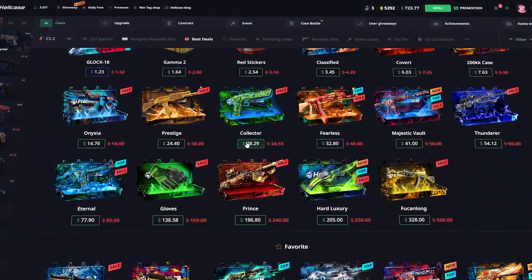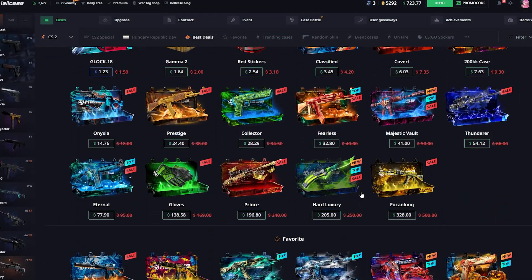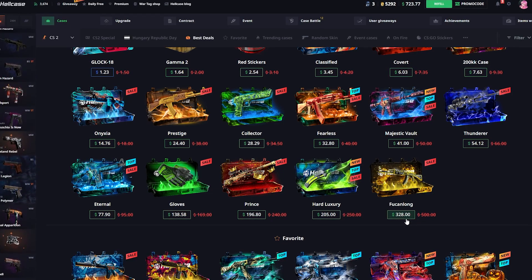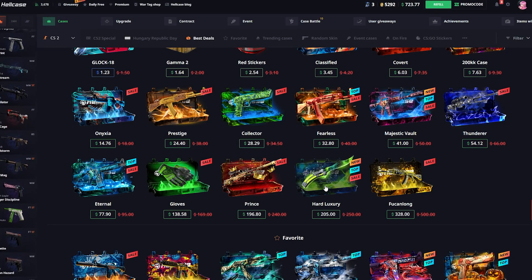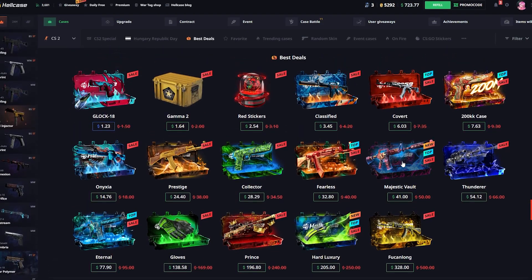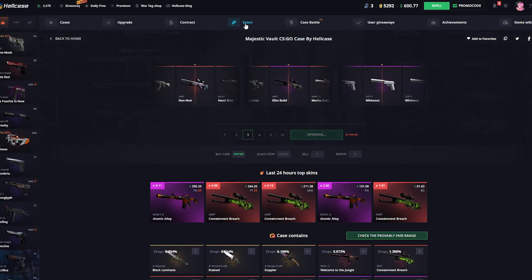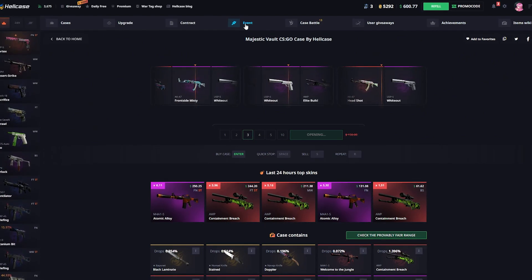Let's get right into the video. I want to open some of these crazy best deals cases. Look at that sale — the Fallen costs only $328 instead of $500. Hard Luxury is a new case, also on sale — a crazy sale. We're gonna try all those bad boys. I'm gonna start with some Majestic Wall. So many cases on sale. Let's try Majestic Wall, three of them for $41 each, and try to make some profit.